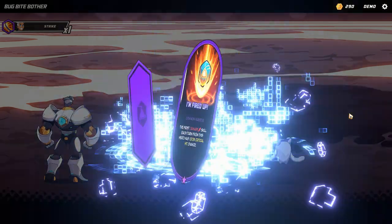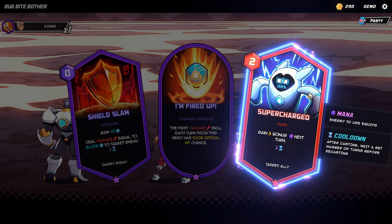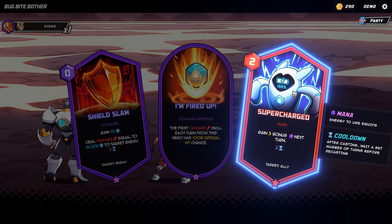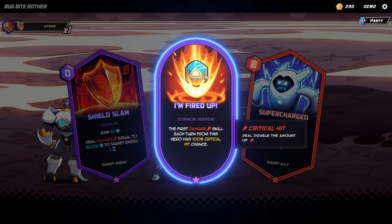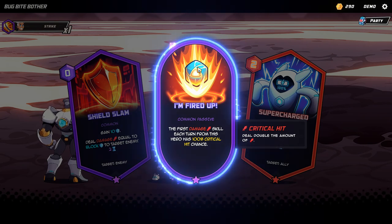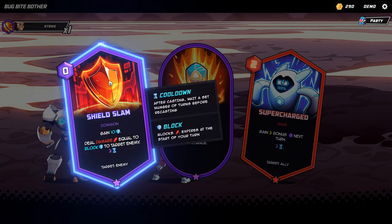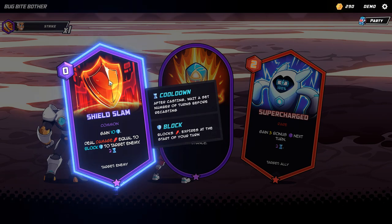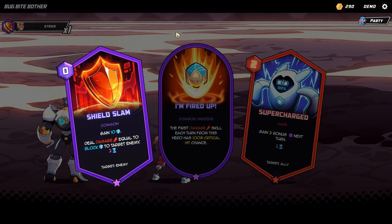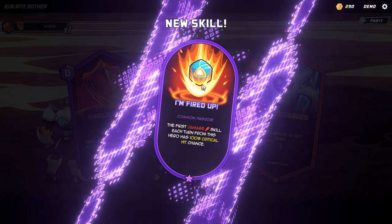After every battle you get another chest, which is pretty cool. You get some new skills — Supercharge has a cooldown, Fired Up means Koa is doing pretty well, and Shield Slam would be for Gramps. I'll go with Fired Up because I do like criticals in this kind of game.